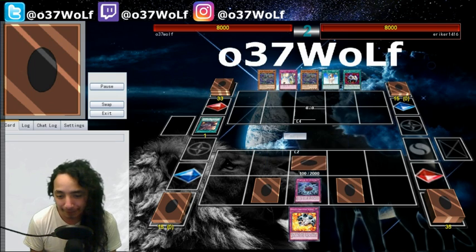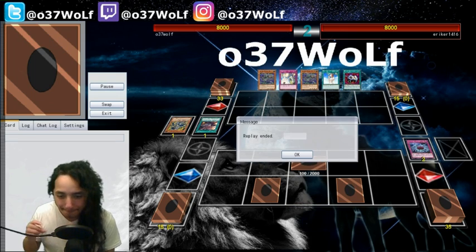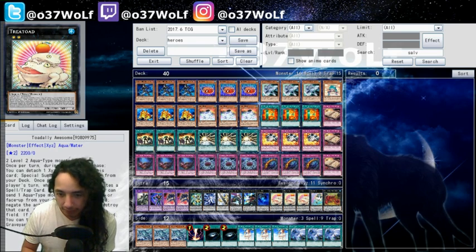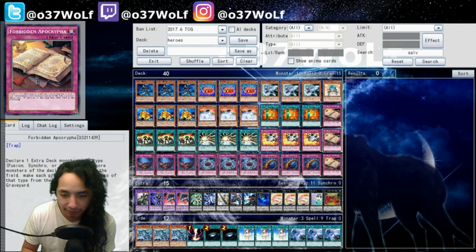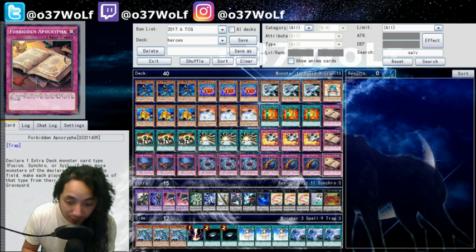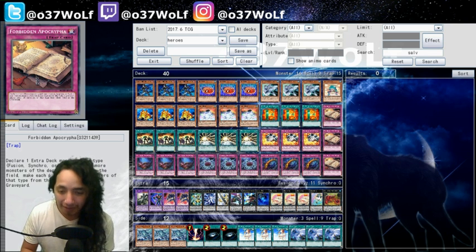So far I'm liking it. Like I mentioned in the previous video, I took out the Soul Charge, the Reinforcement of the Army, and the second Roan and Toadern. This card is really good against Zoo, but it sucks a lot against Draco — it does nothing against them, it's completely useless.